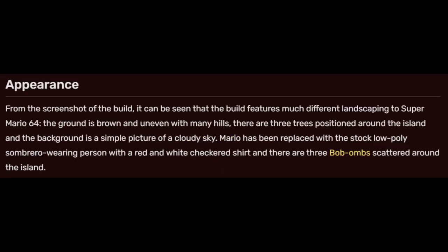Appearance. From the screenshot of the build, it can be seen that the build features much different landscaping to Super Mario 64. The ground is brown and uneven with many hills. There are three trees positioned around the island, in the background a simple picture of a cloudy sky. Mario has been replaced with a stock, low-poly, sombrero-wearing person with a red and white checkered shirt, and there are three Bob-ombs scattered around the island.